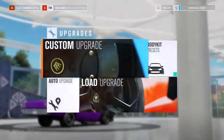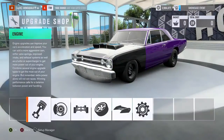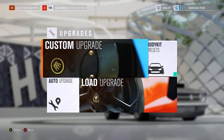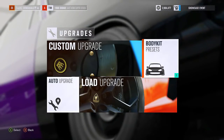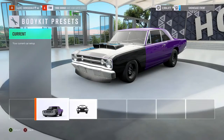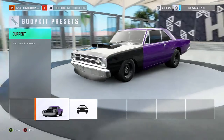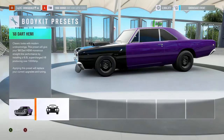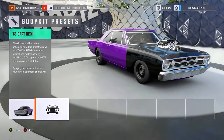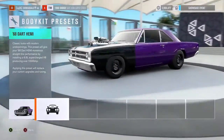We're going to go into the upgrade section — right beside the custom upgrade option is going to be the body kit presets, and here's where things are really going to get interesting. Most cars are only going to have one little add-on as you can see here.